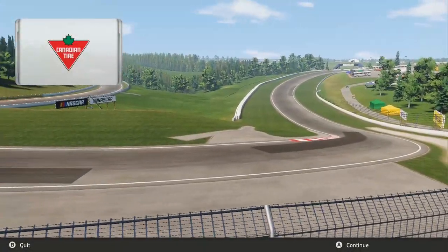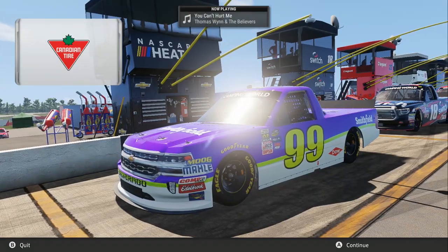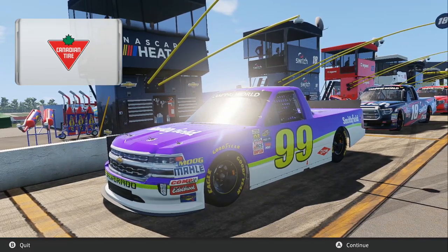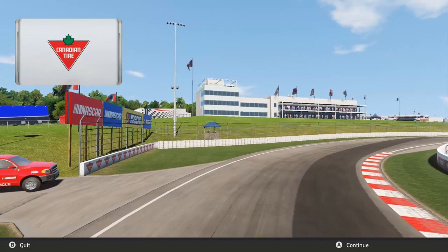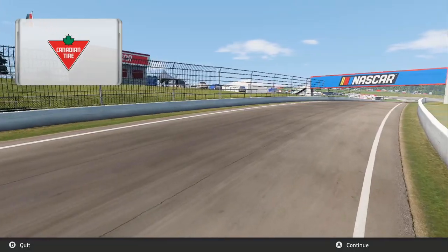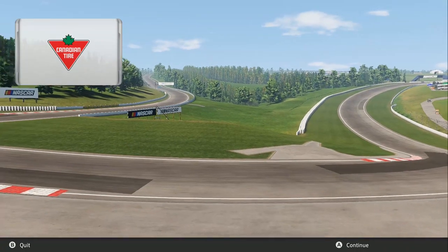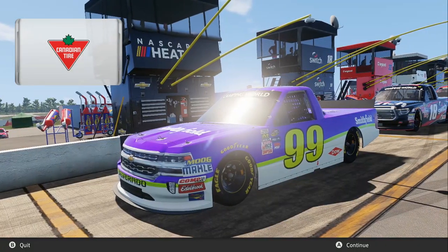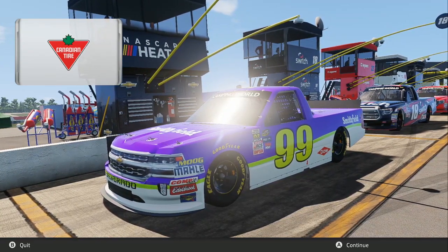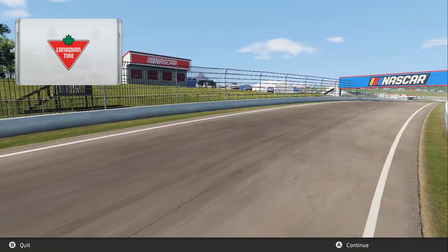What's up guys? David Land here. Welcome to MoSport, Canadian Tire Motorsports Park, for my first official race on NASCAR Heat 2. I am so excited for this. We are doing a three-stage race here, a 13-lap race here at MoSport, a.k.a. Canadian Tire Motorsports Park. It's kind of a tomato-tomato pronunciation on whether you want to use the original name or the current sponsored name of the track. We're running the Camping World Trucks, because that's the only series you can currently run at MoSport.